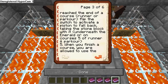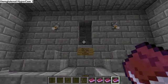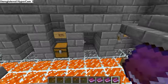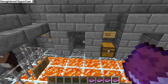Rule five: when you finish a course you are allowed to use creative mode to fly back to the safe room, but no cheating — when back in the safe room, please go back to adventure slash survival mode. For the parkour you won't need creative mode since you can run back, but for the dungeon runner it's going to be a long dungeon temple run, so you'll need to use creative.